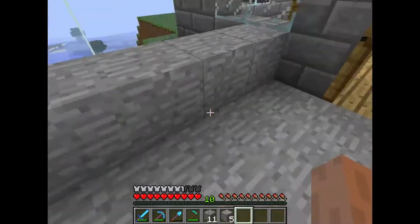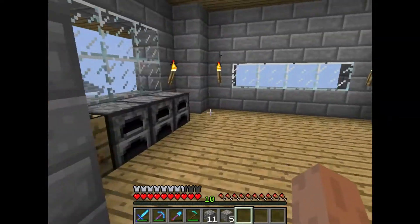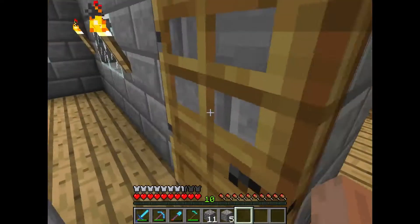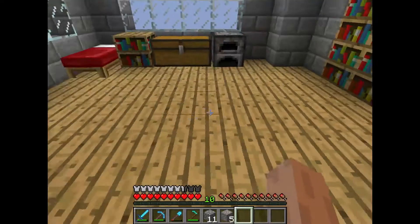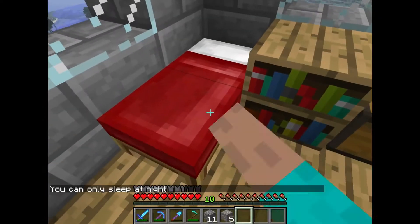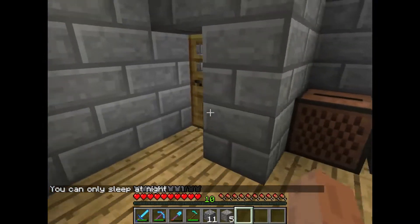Up here we have the house that I was talking about, built on top of the mountain. Going inside, we have a nice skylight above us, a few furnaces and a work table, then an anvil, a note block, an enchantment table, bookshelves, and chests filled with all my diamonds.